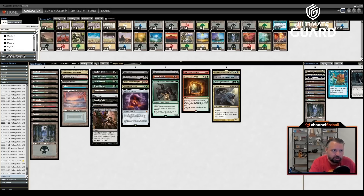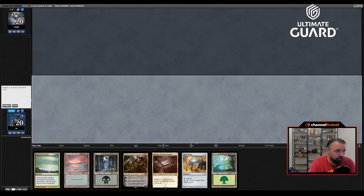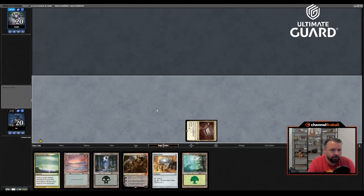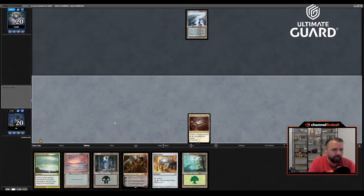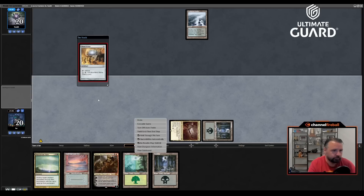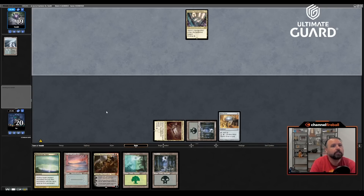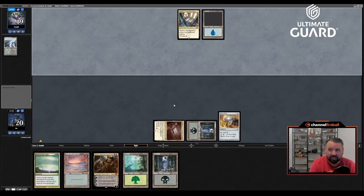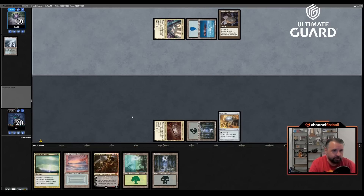This deck looks solid. Round one battling against Tom Martel. This is a solid hand — not amazing, but getting to go turn-two Mind Stone, turn-three Reanimate is totally fine. I also have a Maelstrom Pulse at the ready. Swamp was a bad draw; at least Mind Stone can cycle. Next turn probably Forest into Reanimate. Let's see what Tom is up to — hopefully not Academy stuff. He plays a Talisman.